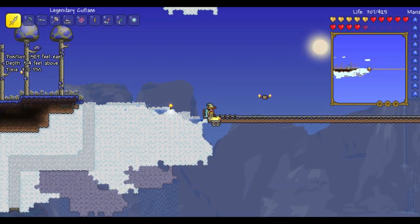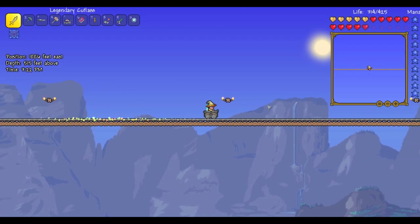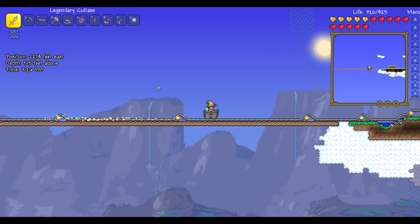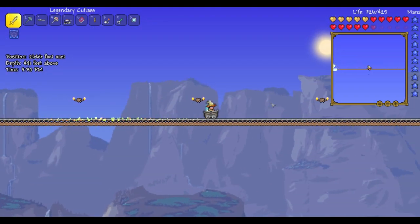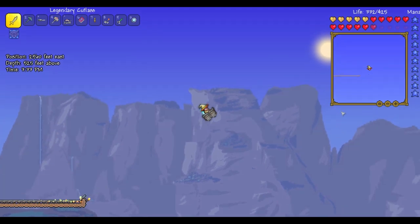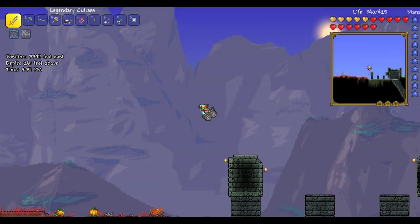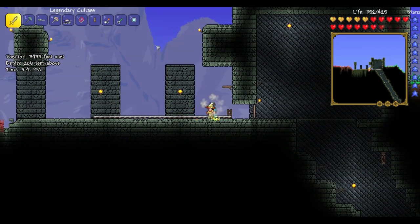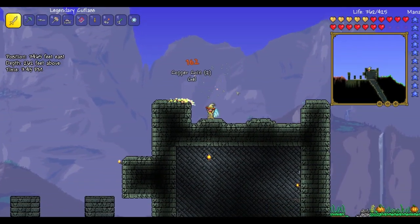Now if we head over here, there's a second mine cart track. If we get on this one and start going, it's got these little torches right here — I actually kind of like that layout better. If we come to this floating island, go down a little ramp, come over here, and at the end there's a jump — and we land straight in the dungeon on another mine cart track and come to a stop. Timed it and made it work perfectly — it's amazing, I really like that mine cart system.